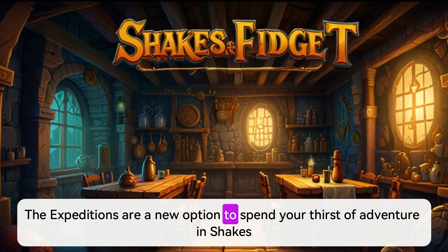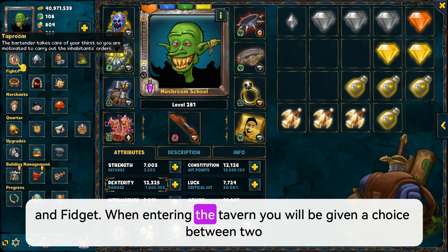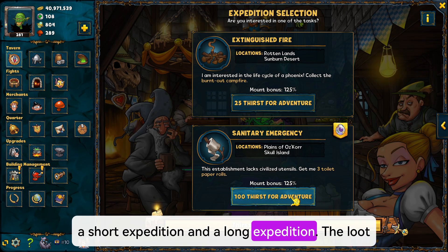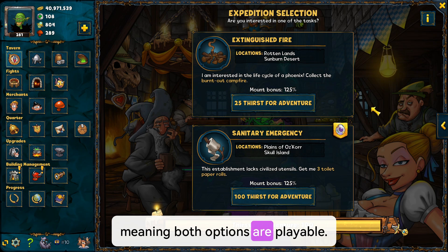Expeditions are a new option to spend your thirst for adventure in Shakes and Fidget. When entering the tavern, you will be given a choice between two expeditions: a short expedition and a long expedition. The loot and resources you get from both are overall the same, meaning both options are playable.